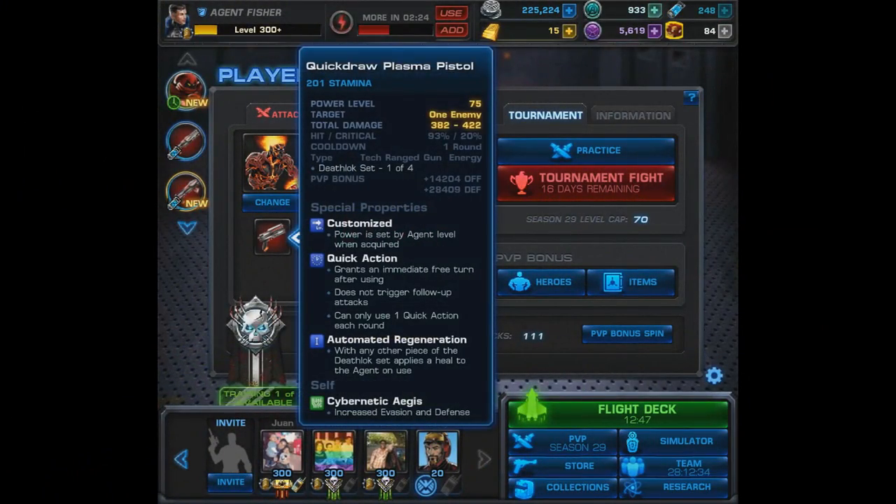First up is the research item, the Quick Draw Plasma Pistol — Death Lock set piece one of four. It is a quick action and it grants Automated Regeneration. With any other piece of the set, it's going to apply a heal to the agent on use. This would be really incredible if it wasn't for all the despair out there. Because it's a quick action, why not use it every single round? The heal is pretty nice. Besides that, it also grants Cybernetic Aegis — increased evasion and defense.